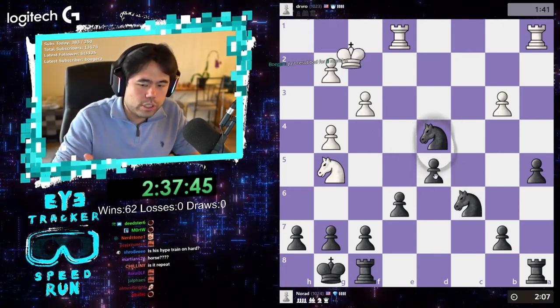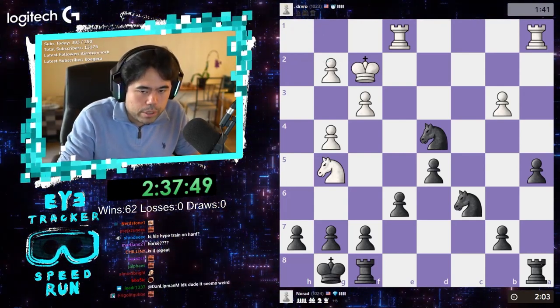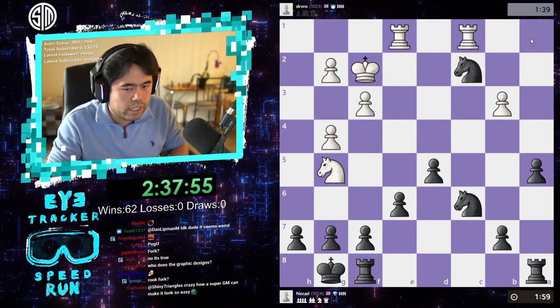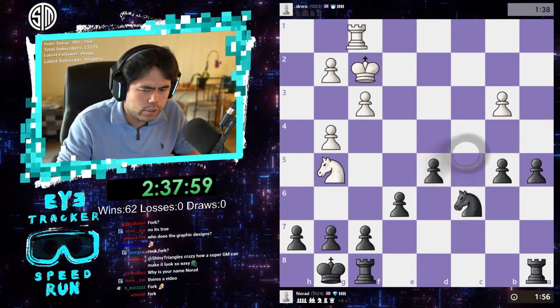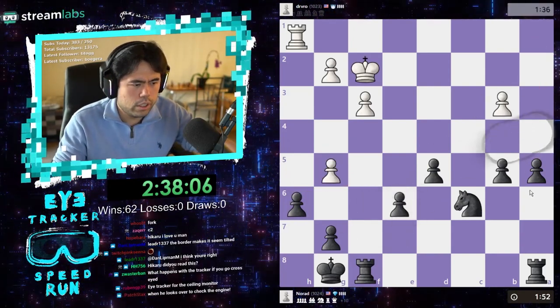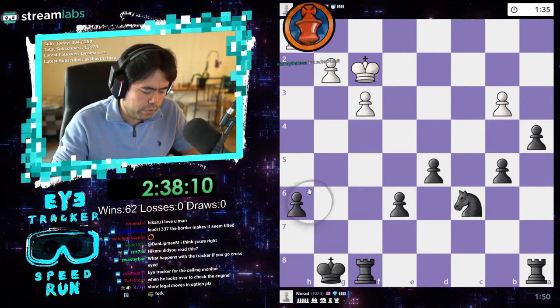The eye tracker only tracks one screen, so when I look over to see who's resubbing or who's writing in chat, obviously it goes off because it can only cover one monitor. I think it can't cover two monitors — maybe it can, I'm not sure but I don't think so. Thank you to Boguera for three months. Play h6, kick the knight out, and go a4-a3-a2-a1 and just win the game on the spot.